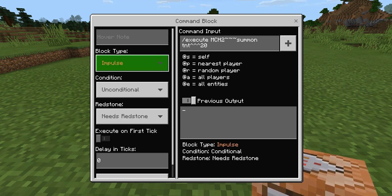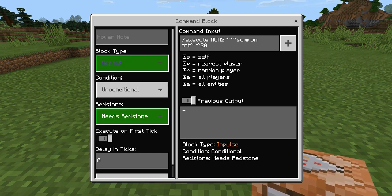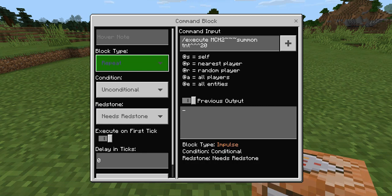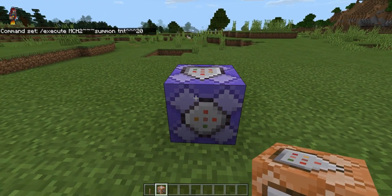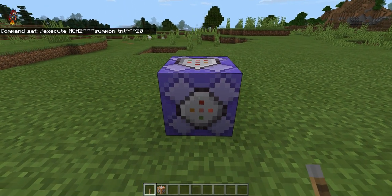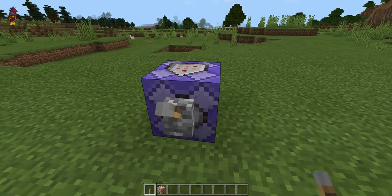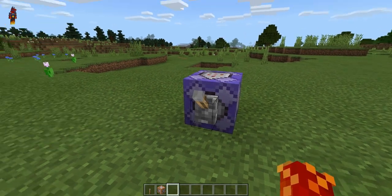After you have done that, you will want to change the command block type to repeat. Make sure that redstone is set to needs redstone, so you can shut this command off whenever you need to. Then you can exit out of the command block, get your lever out, crouch, and place the lever on the command block. And now you have a working command to place TNT wherever you look.